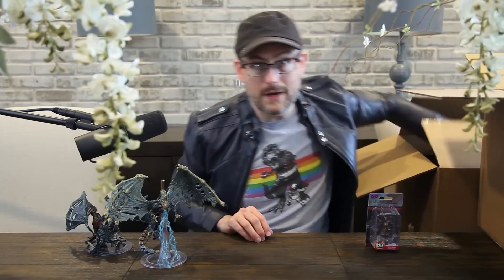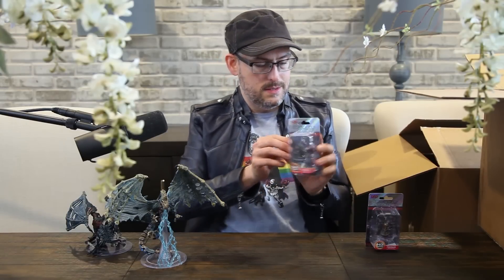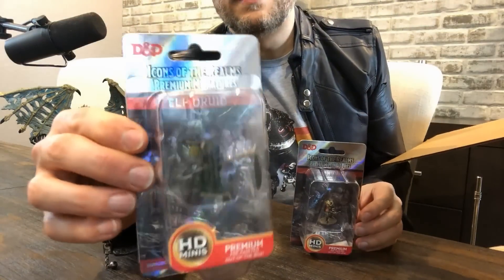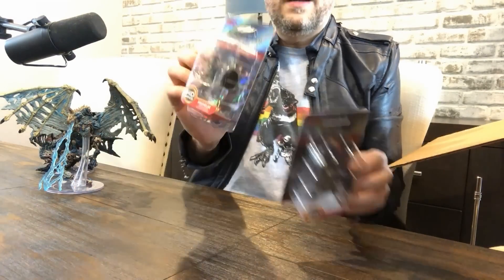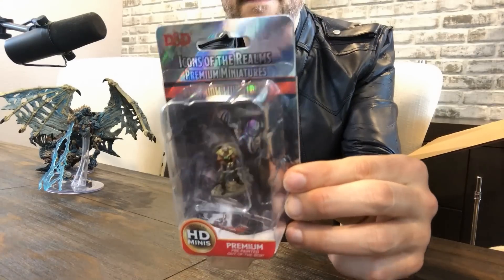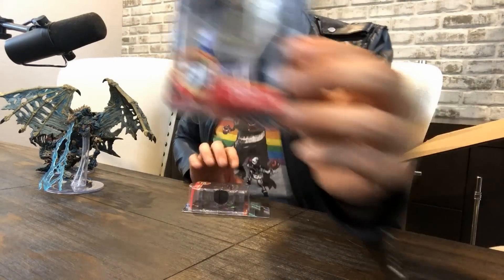This set should have 10 figures in it, so we'll see what they are. Here's our elf druid — very cool spell effect in one hand. I'm going to put these up here so we can see them a little bit. There are some reflections — it's a little hard to see through the plastic. And here was our ranger, you can see there.